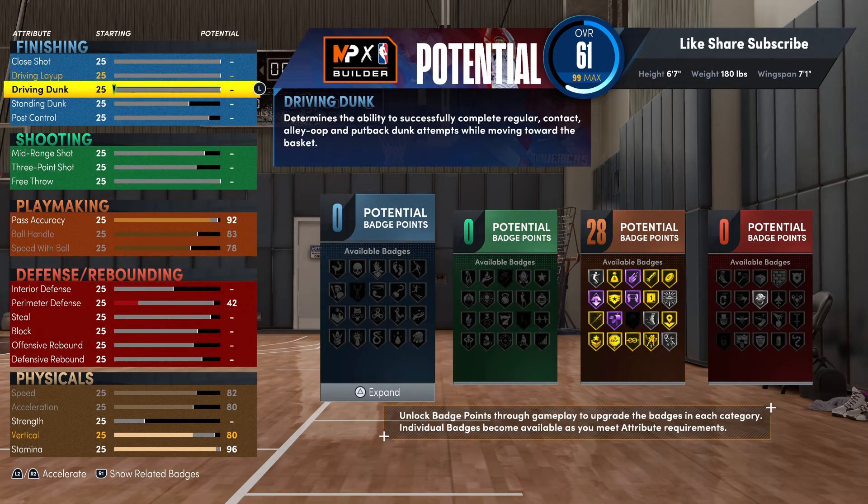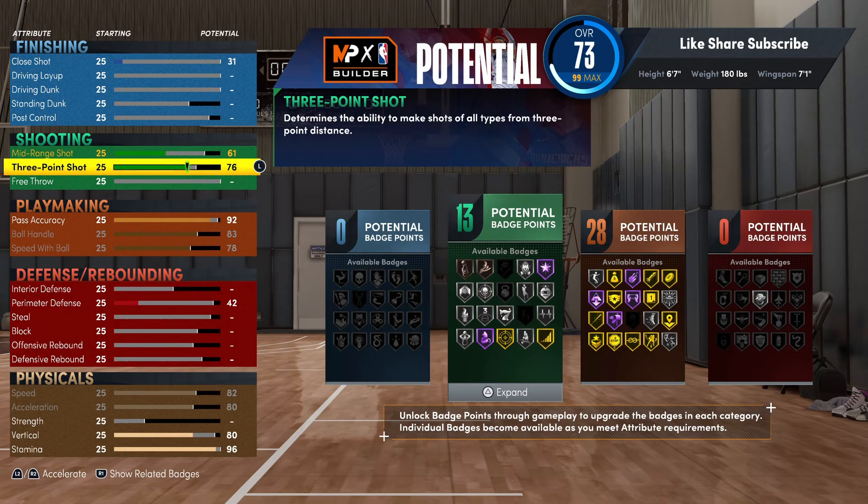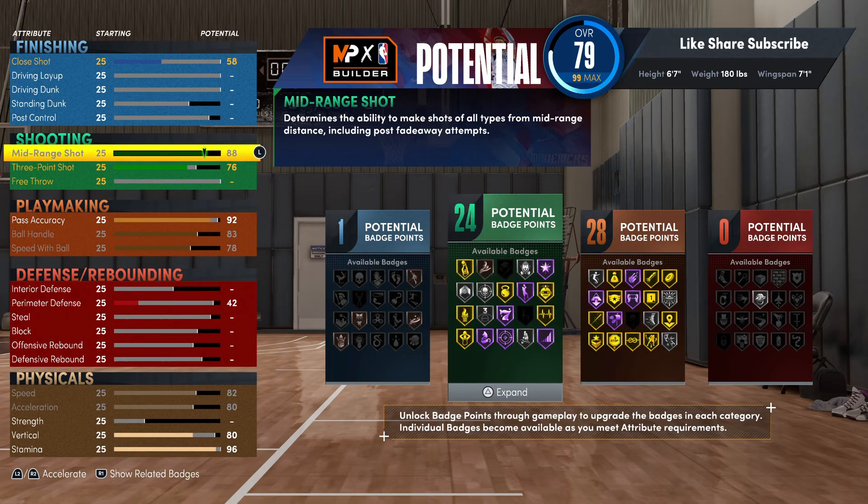For shooting, you want to put your three ball up to 76 — that's gonna give you the silver dead eye. I know some people might want to drop it down a little to save badge points, but you really want to put that right at 76. At 75 you get silver stop and pop, and at 76 you get silver dead eye. You don't lose the stop and pop badge if you go down to 75, but silver dead eye is actually an important badge you won't want to miss. Put your mid-range all the way up so you're getting 24 shooting badges on this build.